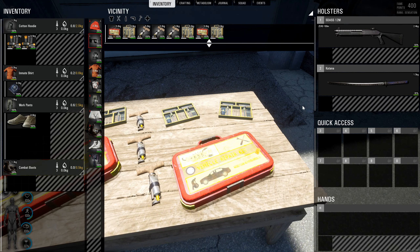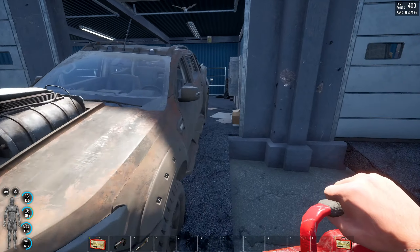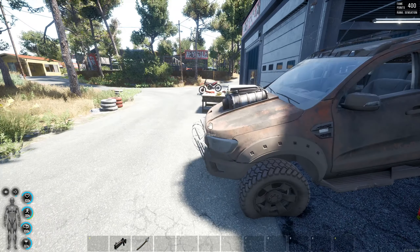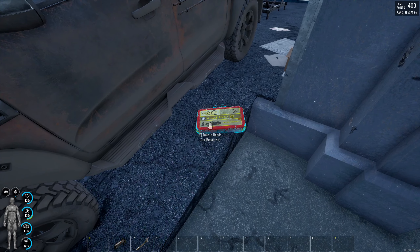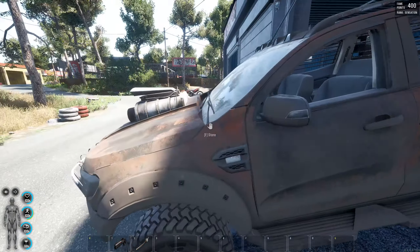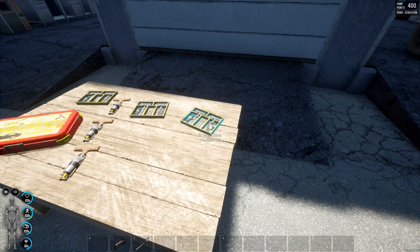I'm going to take one of these repair kits, go over to the car, hold F, and repair it. You should see the smoke has gone — and we actually still have some of the kit left, so we didn't use all of it, which means we've fully repaired the vehicle. I'll put that back in the vehicle.